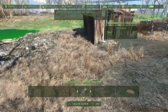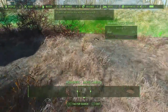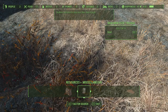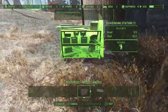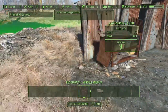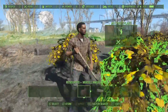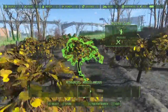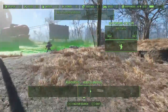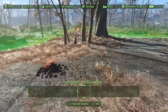A brahmin feeding trough is useful for having brahmin — when you have brahmin you can get brahmin steaks, brahmin milk, and pack brahmin. Let's give these guys a scavenging unit so I can get some stuff going. So we've got this settler working on the food — he seems pretty happy. They only have one thing for water.